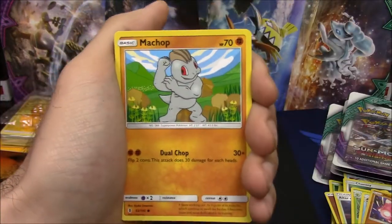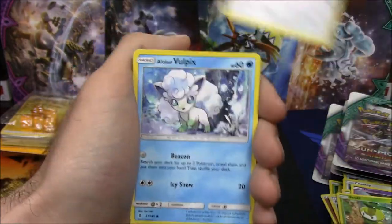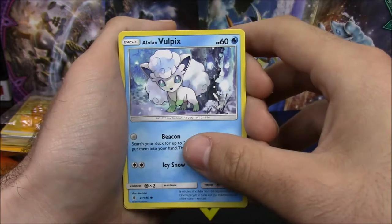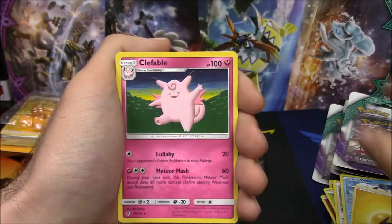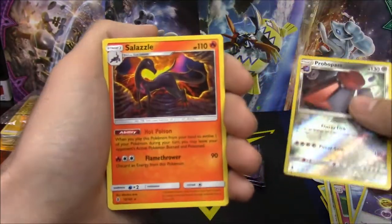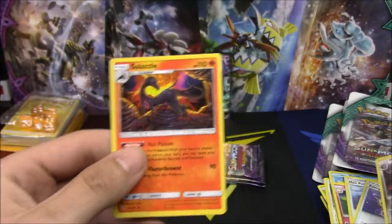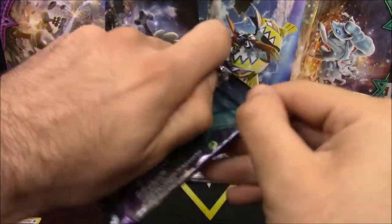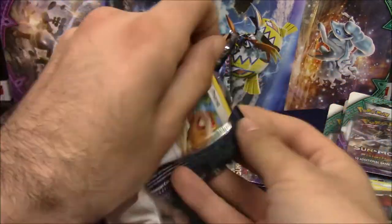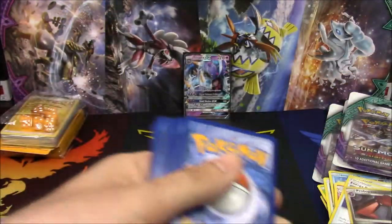The last Sun and Moon set wasn't really too generous in their ETBs either. I'm actually pretty nervous opening this set. The main card I'm obviously looking to pull is an Alolan Ninetales — full art or hyper rare, makes no difference to me. That's a reverse rare. Alolan Ninetales on the cover art, and I'm thinking this might be a lucky one.